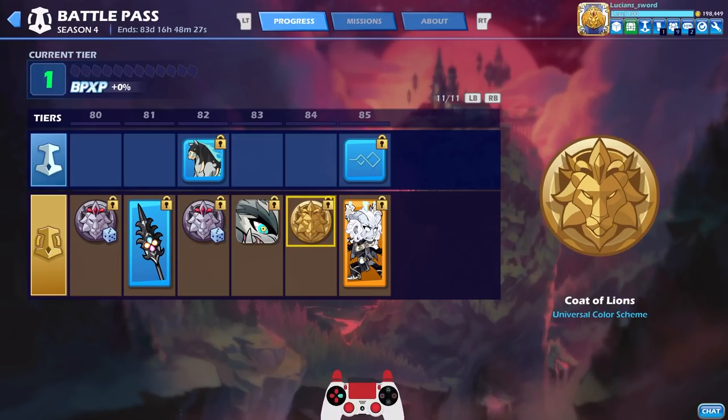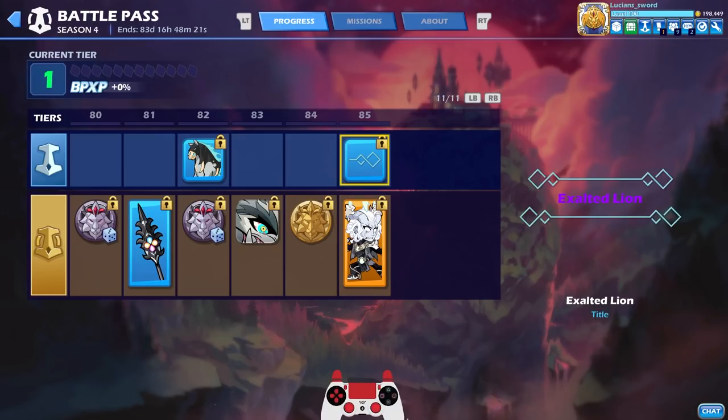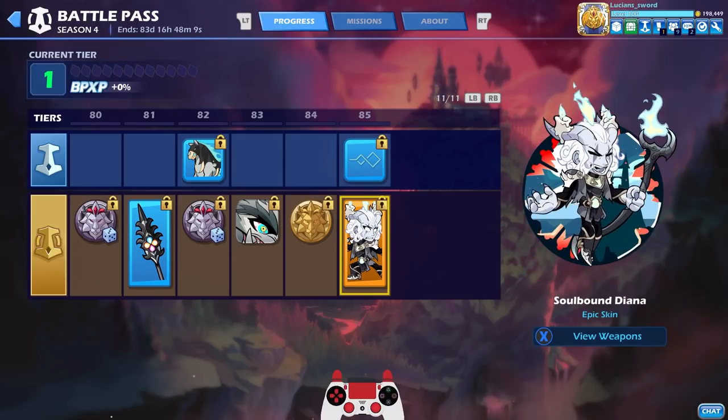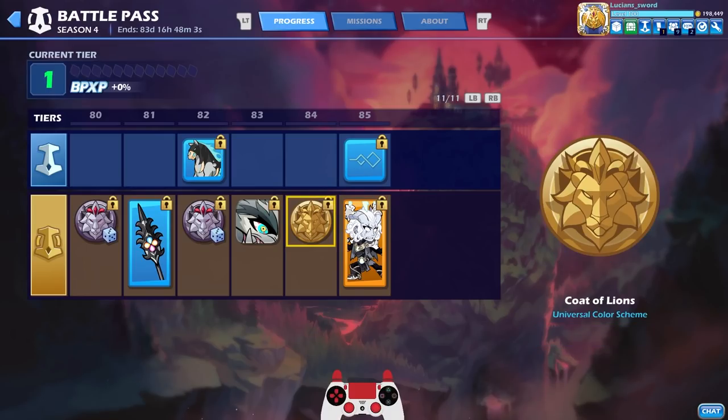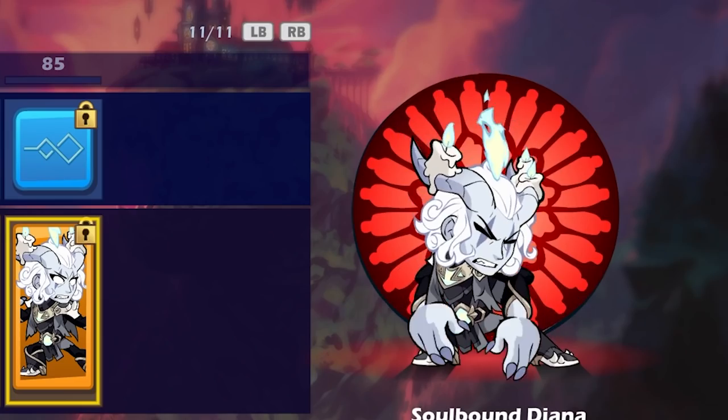By the time you reach the universal color you'll just unlock it for all the legends you haven't gotten it for yet. You also get the Exalted Lion title — I think you just need to reach tier 85 and you get it for free. And then look at that — Soulbound Diana! Watch that window break.